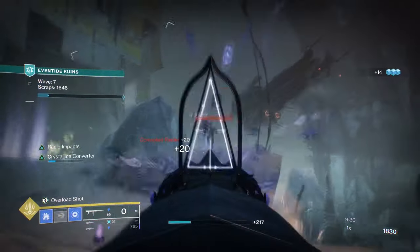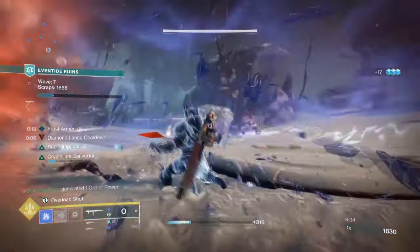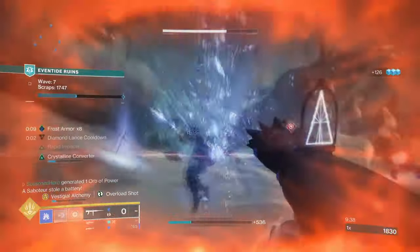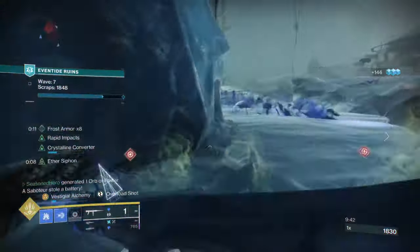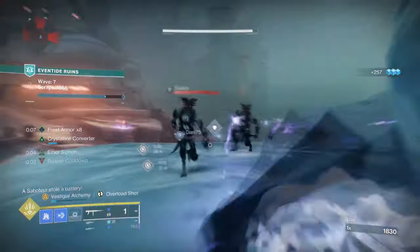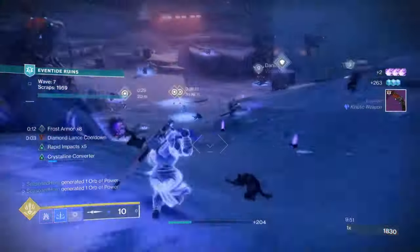So we understand the gist of the weapon, but what about builds — can we make anything out of it? I'm still testing out new things and haven't gotten the new exotics just yet to fully experiment with them. I have though managed to test a build using the new grenade launcher that I believe you can do at home as well if you've got a Titan.